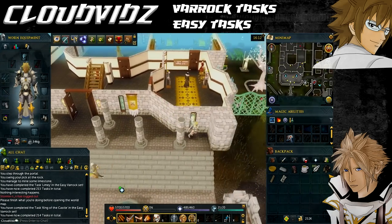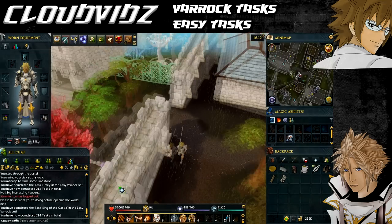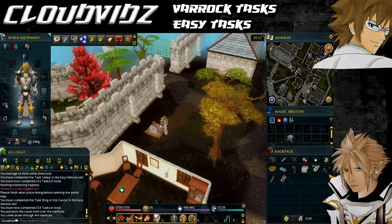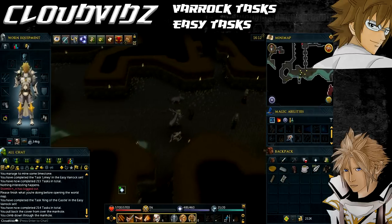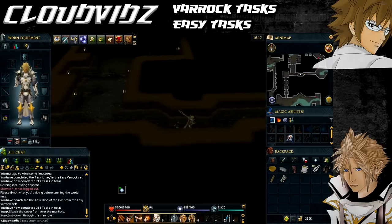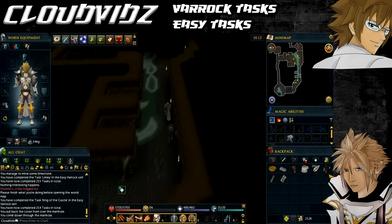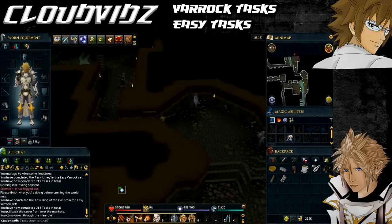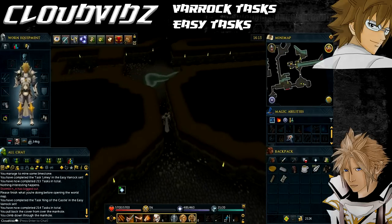The next task is called Stick the Knife In, and that's to venture through the cobwebbed corridor in the Varrock sewers. The Varrock sewers are located just east of Varrock Castle — enter via the manhole nearby. Once you climb down, follow the sewer all the way through, past several enemies and doors. After the skeletons you'll come up to a cobweb — use your knife from the tool belt to slash through it, and as soon as you've done that it will say task complete.